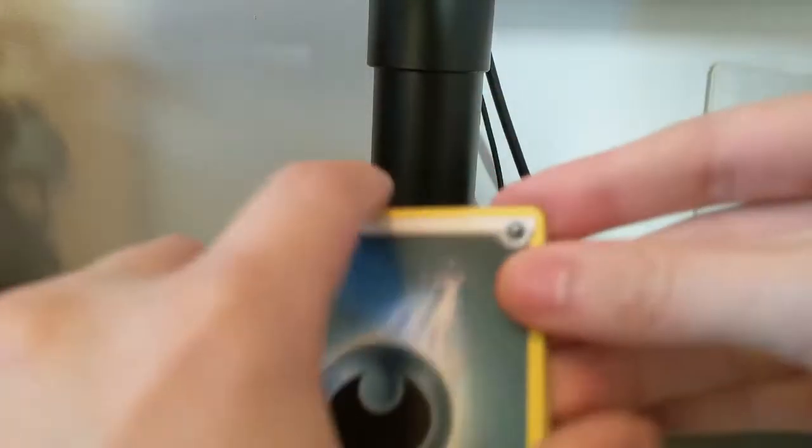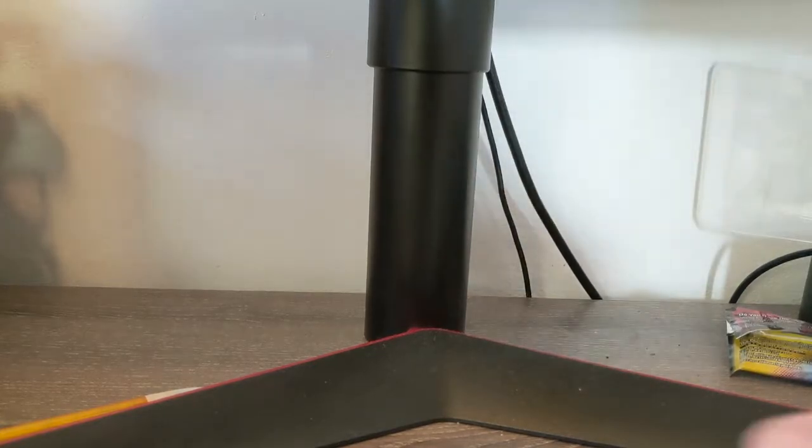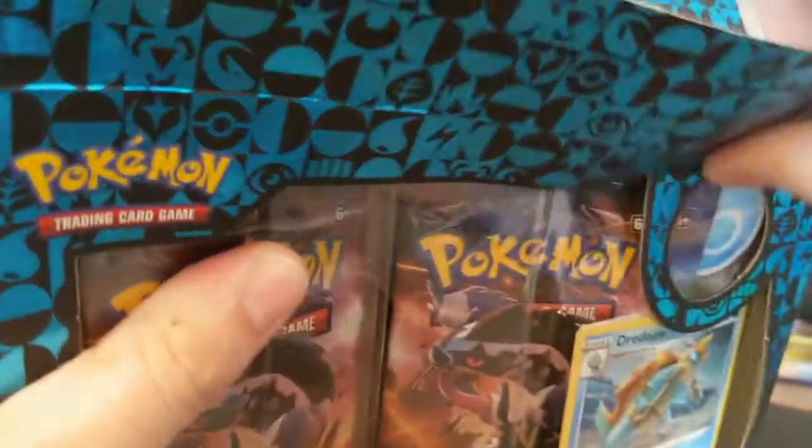I will not spoil any of the really good pulls we got in the last video, so I really encourage you to go watch that. An Incineroar and a Scorch — so that is the first collection down and we got three holographics. I do encourage you to watch that; it was a really really good opening. It will be in the recommended video at the end of this video.